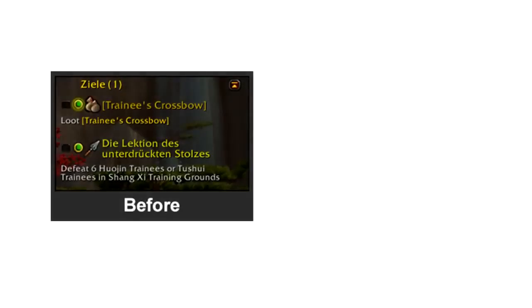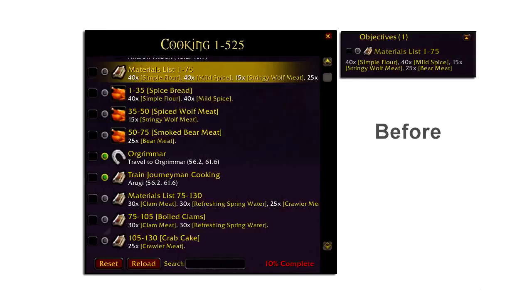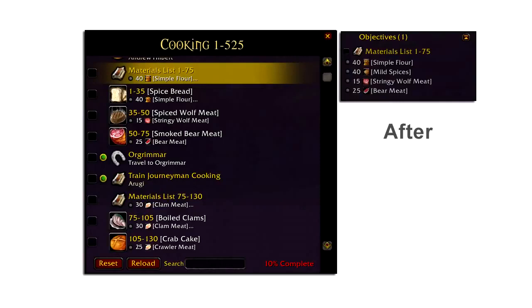Improving the localization means that more of our guides are automatically translated. We converted all the NPC names, zone names, items, and spells to a new localized standard. This made the guides much easier to read for our non-English users, and at the same time improved the guide presentation with good color coding and icons.